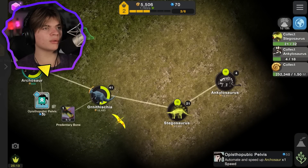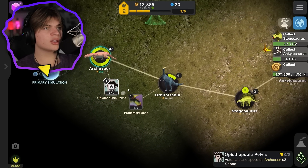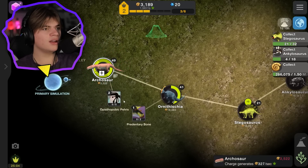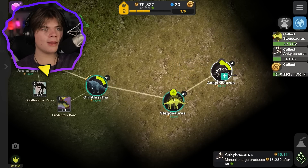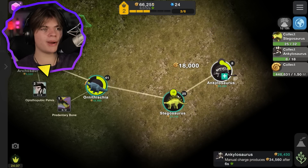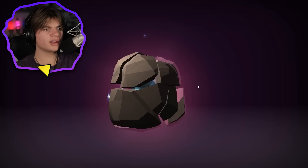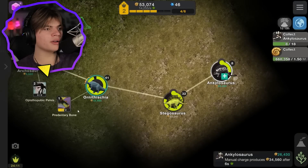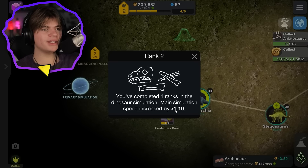We got two copies of this one, so we can upgrade for 50 mutagen - we only have 70. Now this one goes twice as fast. We should probably buy a bunch of these. We need 32 stegosaurus - we're at 21, and 18 ankylosaurus. Okay, we got 32 stegosaurus! We get mutagen and another upgrade so we can get this one to go faster.